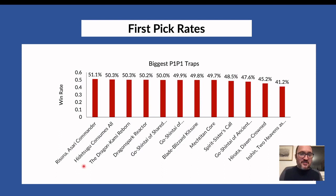Dragon Kami Reborn is another one — the green saga that makes you exile cards from the top of your library and replay one of them. So those are the biggest traps according to the data.